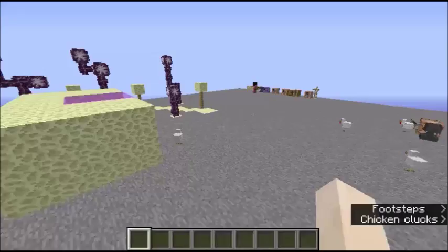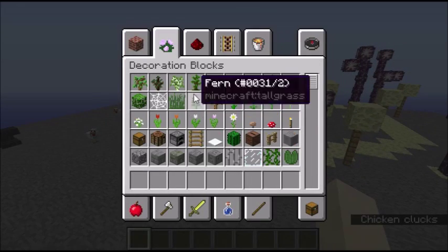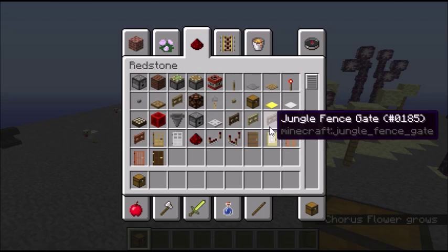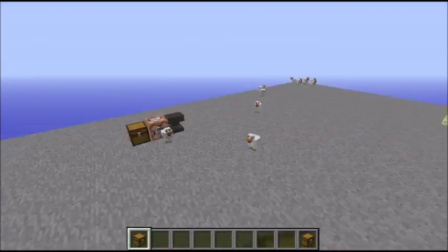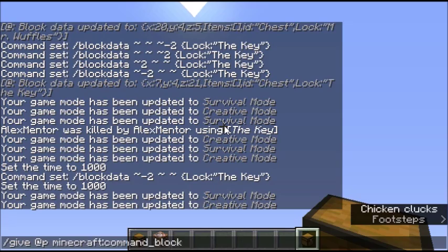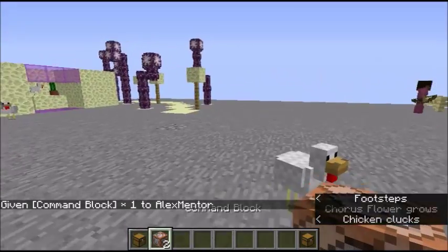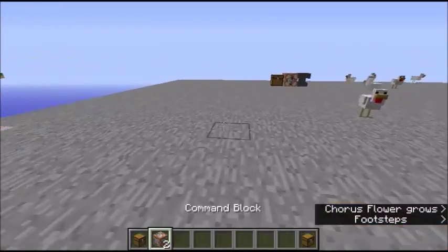Let's get to the actual locked chest. So first, what you do is you need a basic chest — it's not a trapped chest. You don't have to use a trapped chest, but you can also use a trapped chest. Next, you have to get a command block, and you just type slash give @p — and use Tab to autocomplete. If you watch my command videos, I always say that. So you have a chest and a command block.